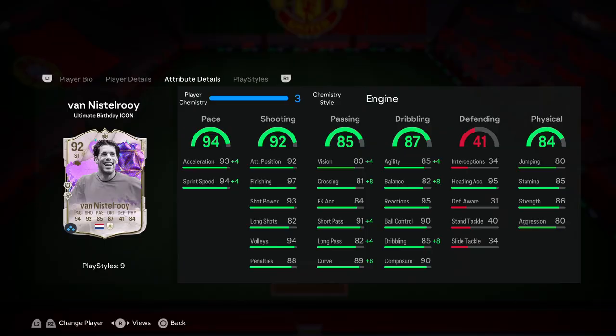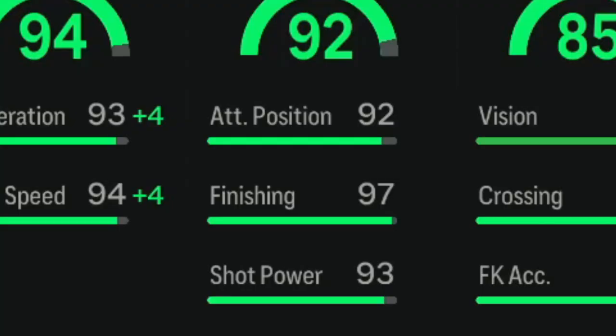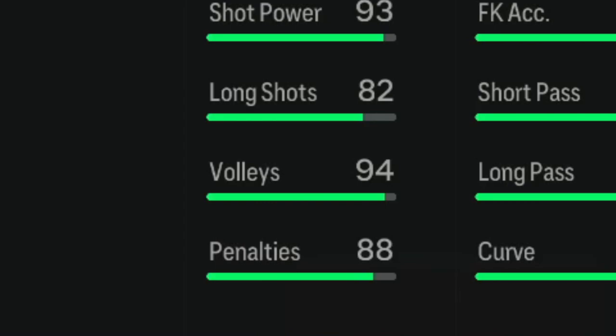When we do dive into his in-game stats, it's pretty clear that we finally have a usable Ruud Van Nistelrooy card in this game, and that alone makes me super excited to try this card out. When we take a look at his stats, you are immediately drawn to his shooting because those shooting stats look absolutely phenomenal: 92 attacking positioning, 97 finishing, 93 shot power, 82 long shots, 94 volleys, 88 penalties.